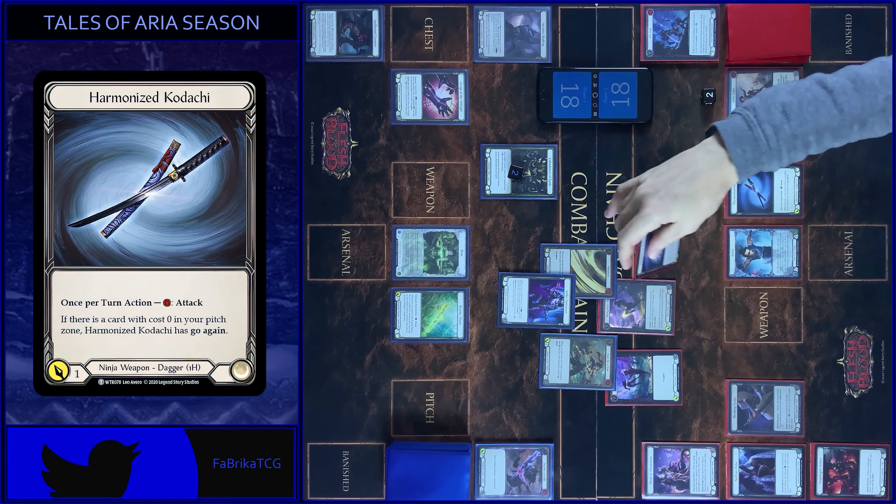I just attack with Wilming. Three damage. Block three. I play Empowerment in my reaction step — draw a card, add plus one. No reactions, take one. That's all. And I put one card to the arsenal.